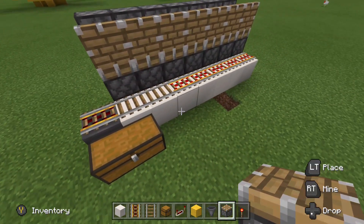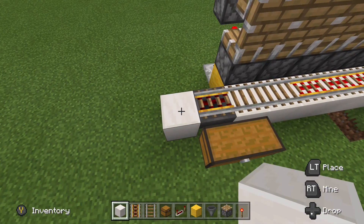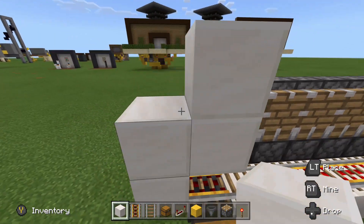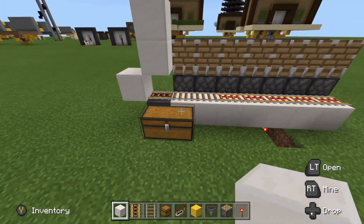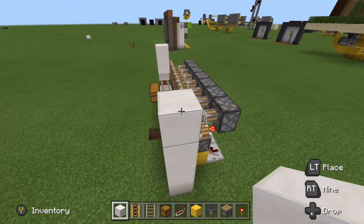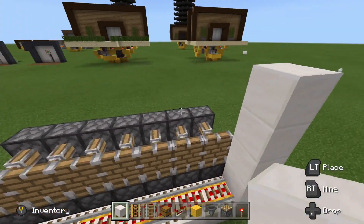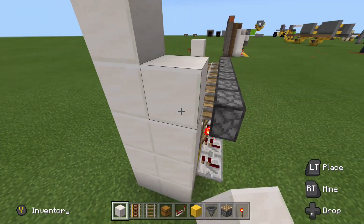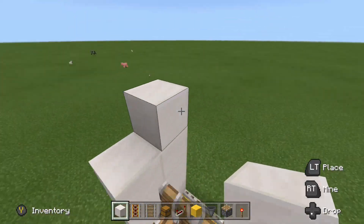You should end up with something that looks kind of like this. After that, build some of this up — just kind of in this formation here. Then over here, build up 1, 2, 3, 4, 5 just like that. Build 4 blocks up on this one. Perfect — that is what we want.